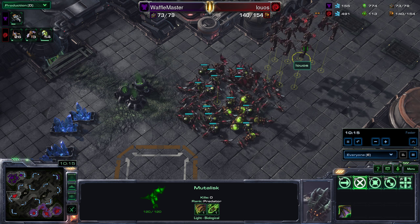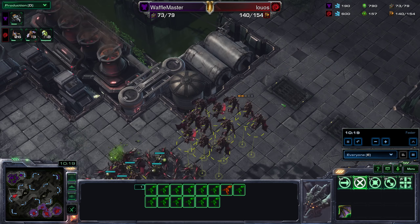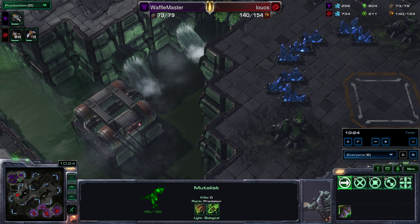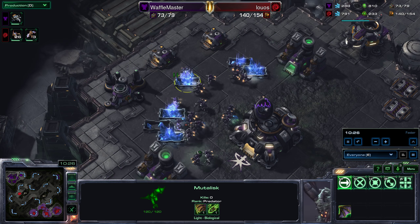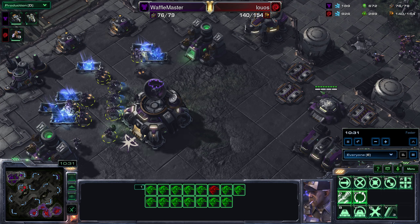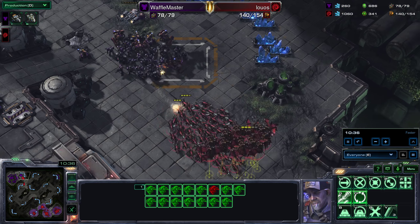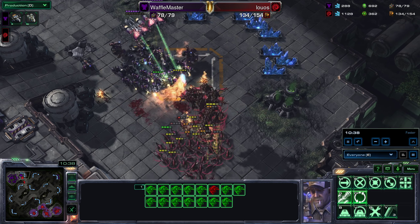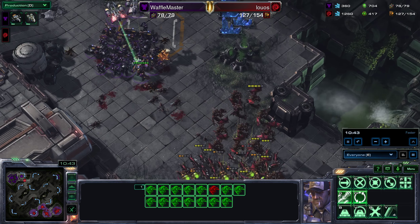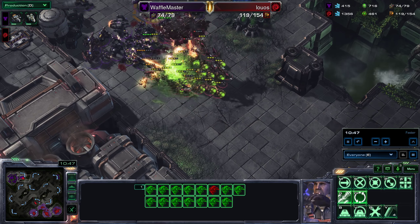We've got a good amount of Mutas now — fourteen of them — and that's definitely enough. But the way to use these is not in the engagement. The way to use these is to have them in the mineral line right now just doing damage. As soon as these Marines come over to deal with it, you just run away, pop up somewhere else, and pick something off. Just get stuck in, Luos — don't dance about taking fire. I think you've got enough to just break this. All those Banelings — just go for it.